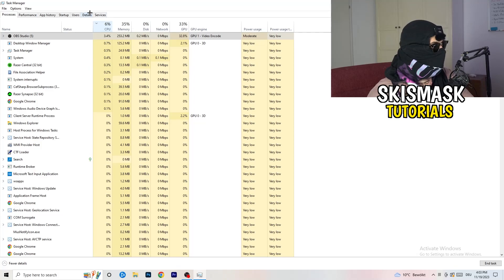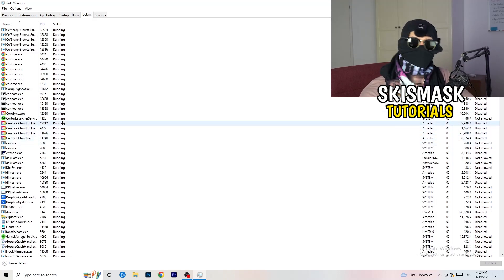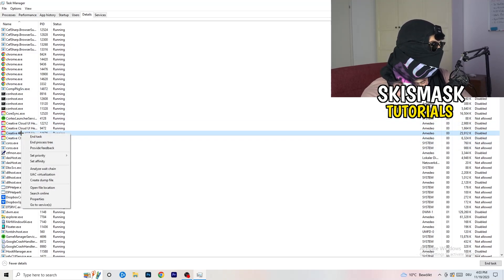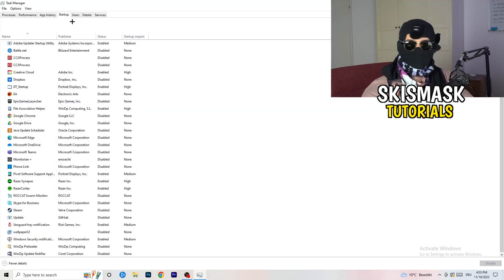Next, go to the Details tab on the left-hand side. Find your game's process — I'll demonstrate with Creative Cloud since my game isn't running right now. Right-click it, go to Set Priority, and choose either High or Above Normal. Check which one works better on your PC and stick with that option.